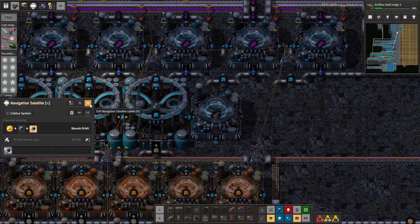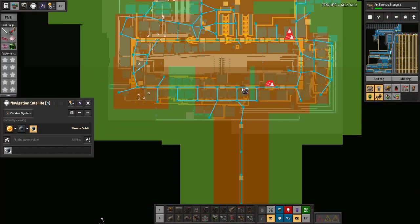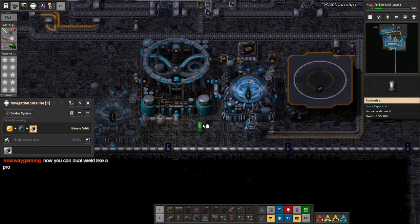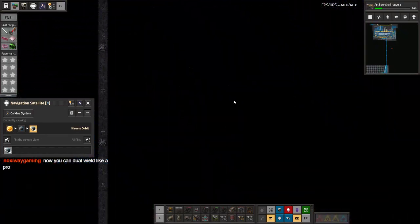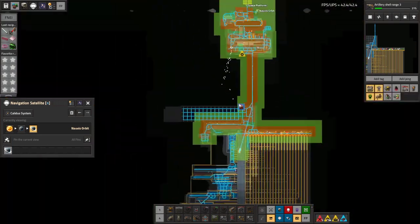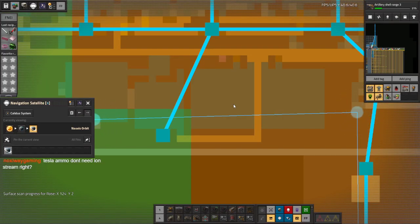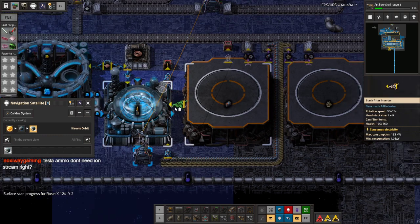Once we pick that up, head back up this way, place a pipe over here, add a passive provider just like we did down here — just one stack. Stack filter to take out batteries. I realize it could have just had an inserter pointing here for the battery part, but oh well.